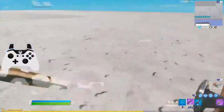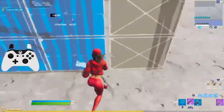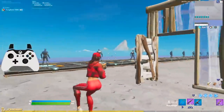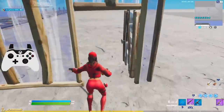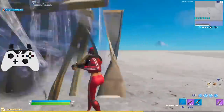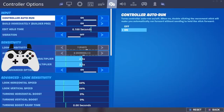The reason you want auto open doors: if you go for an edit on the bottom three squares and accidentally make a door, you can run through with minimal momentum loss. If you had to manually open the door it would completely stop you. In a build fight where every second matters, not having this setting on could really cost you if you make a mistake.